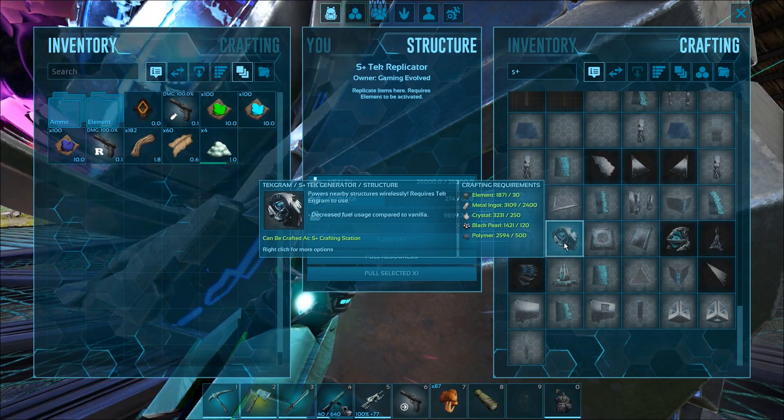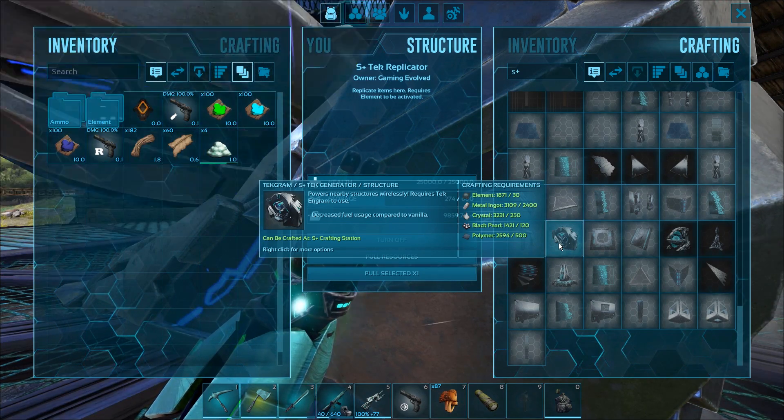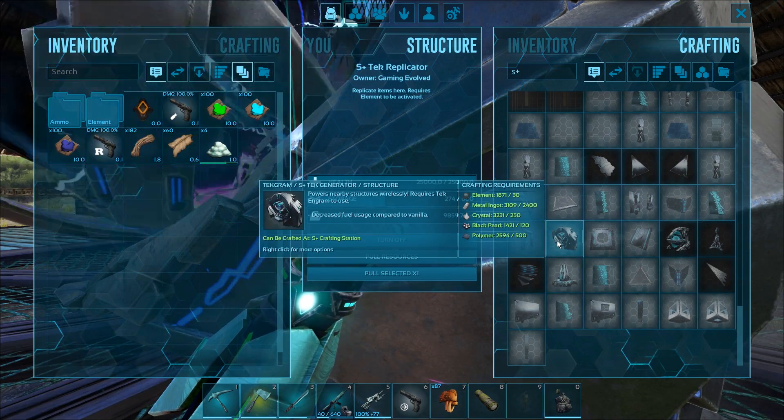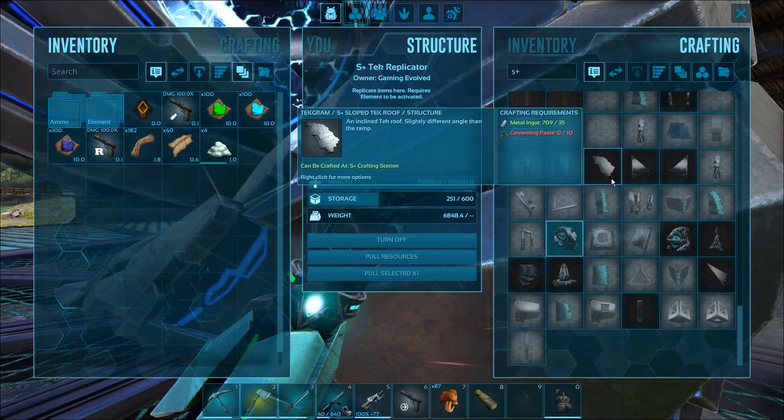It's okay, I think we have enough. Oh yeah, we're probably not gonna have enough metal - we're gonna have to grind up the tech generator. That's insane. Alright, let's make one of those.